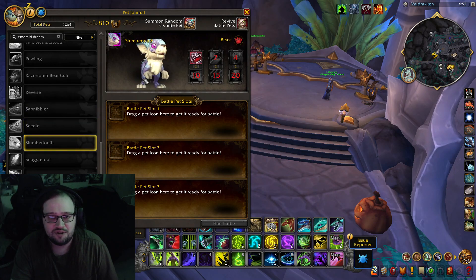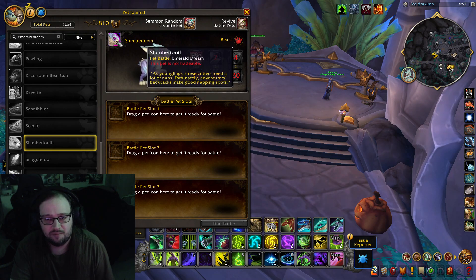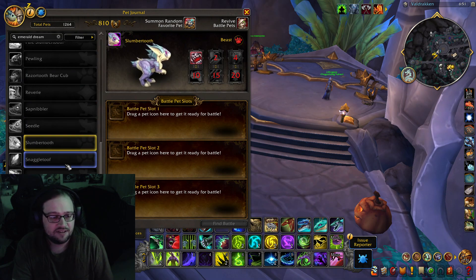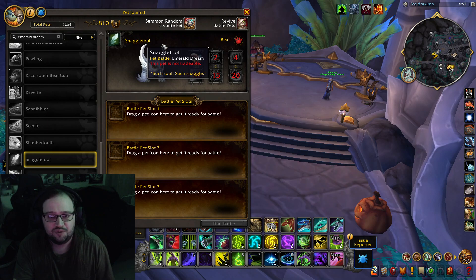Then we got Slumber Tooth — oh my god, I like this coloring. Pet battle, yes! As younglings, these critters need a lot of naps. Fortunately, adventurer's backpacks make good napping spots. Then we got Snaggle Tooth. Such Tooth. Such Snaggle. Pet battle.